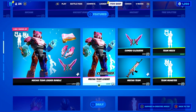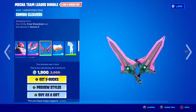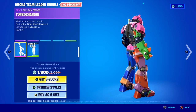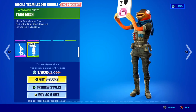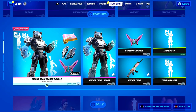We've got the Mecha Team Leader bundle also back today. In this bundle you get the Mecha Team Leader skin, the Jet Set back bling, the Combo Cleavers Pickaxe, the Mecha Team animated wrap, the Team Monster emote, the Turbo Charged emote, as well as the Team Mecha emote here inside of Fortnite. A pretty sick bundle in my personal opinion — let me know if you guys want it gifted down below.